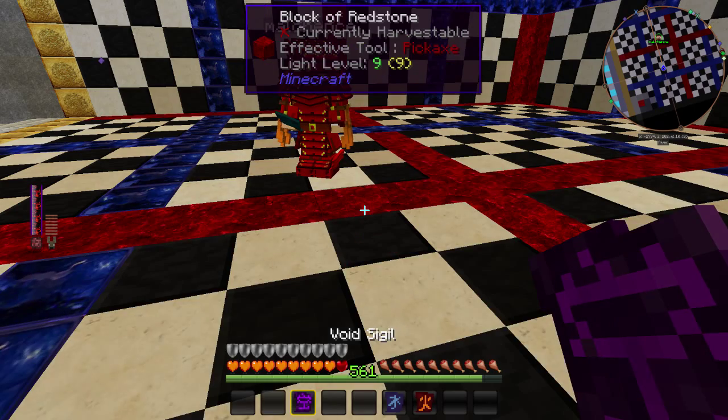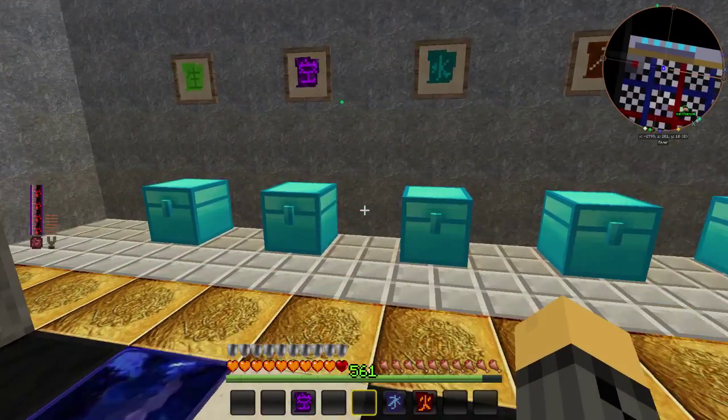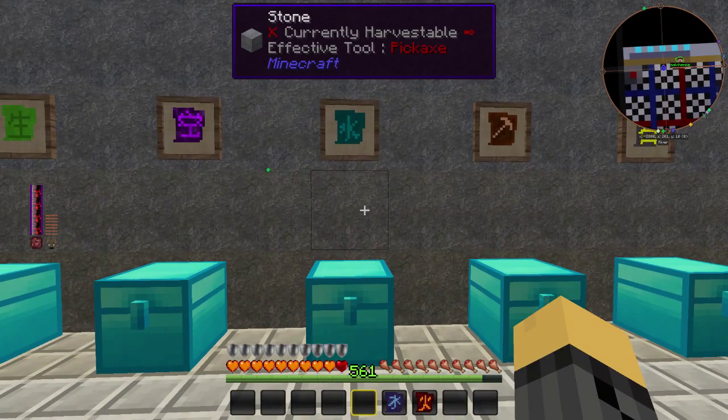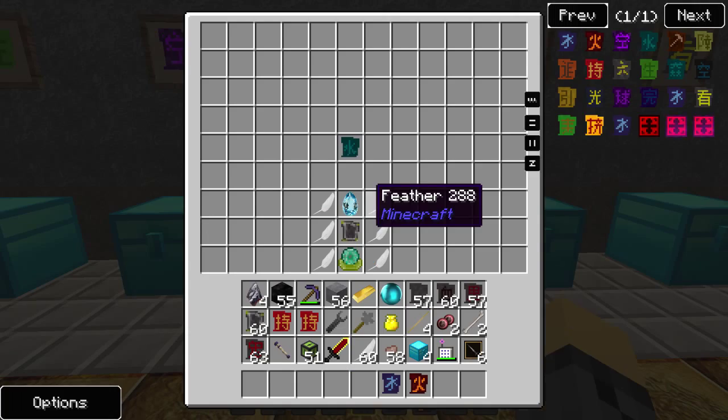Now I'm going to put down some lava, right-click, and it goes away as well. The Void Sigil is a quick way to get rid of water or any kind of liquid.